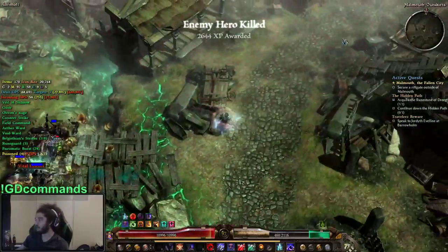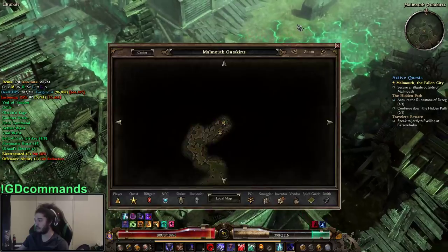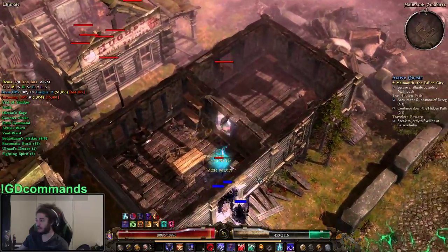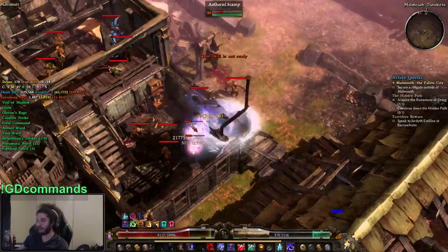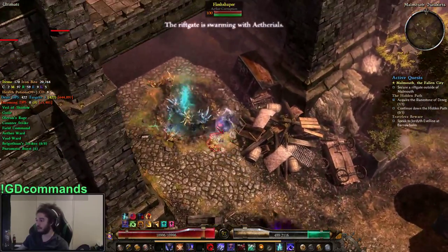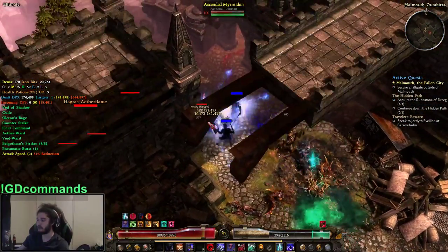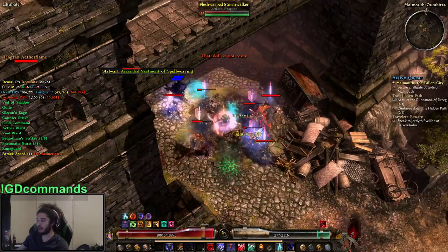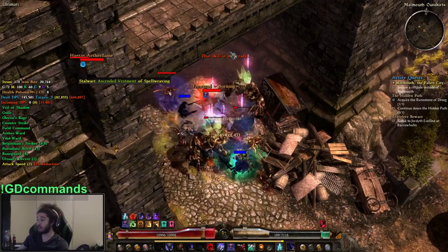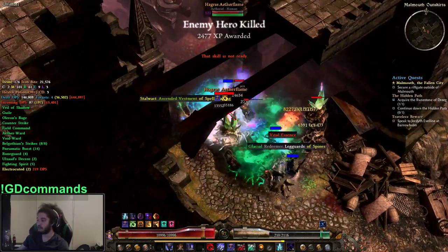If you feel like no matter what you do you can't get the resistances you need, I recommend stacking HP as much as you can, because stacking HP is kind of like mitigating all damage by gaining more HP. It's not the best thing to do by any means, but it will carry you until you understand the system better. Stacking HP will not allow you to face tank unless you're playing a specific build, but it will allow you to not get one-shot, which lets you learn what is doing a lot of damage and understand how to build your character.